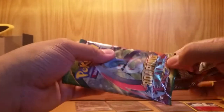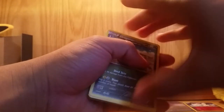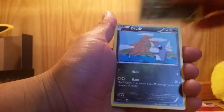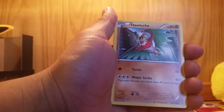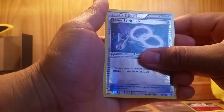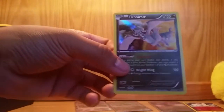Two more packs left — Roaring Skies one with a Gallade on the front. Do the card trick. Can we get one more EX? We got Dragonair, Gallade Spirit Link, Scolipede, Dratini, Cascoon, Hawlucha, Wingull, reverse holo Latio Spirit Link — and Reshiram holo! Wow, that's really nice. I have that in reverse holo but let me sleeve that up as well.